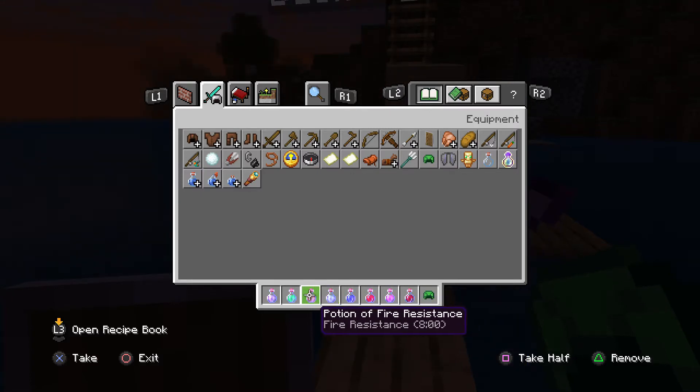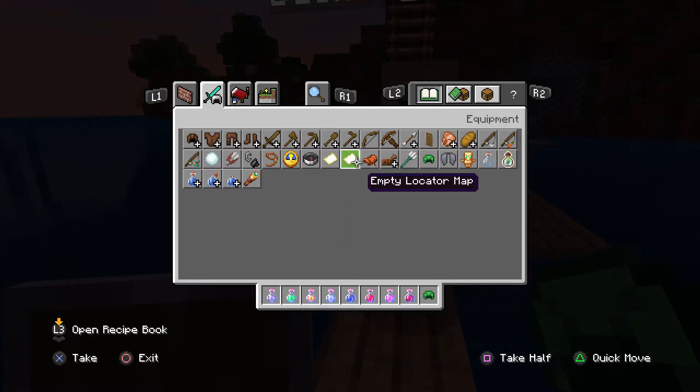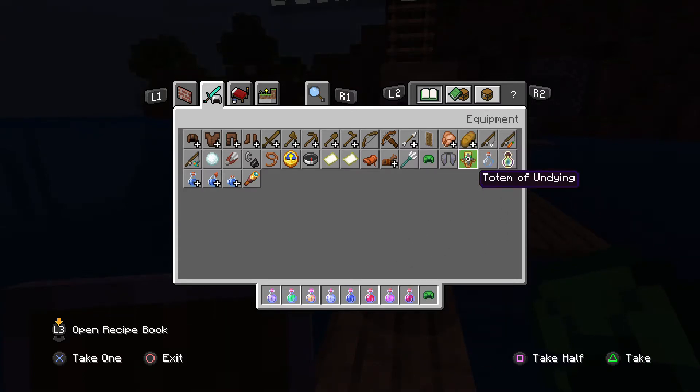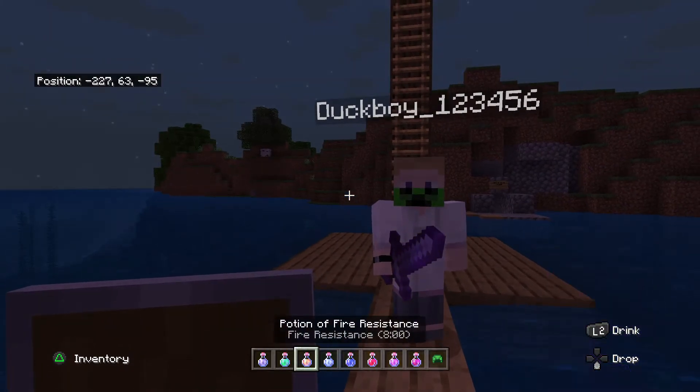With some of these roles you can get certain items — with the fire master you can get flint and steel, with the atlantean you can get a turtle shell, and with the healer you can get a totem of undying. There are lots of different roles. So what do you choose, Archie?